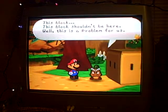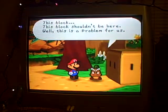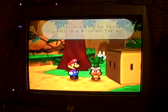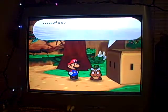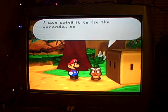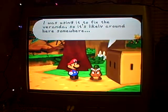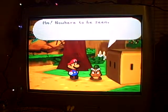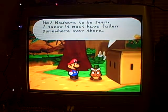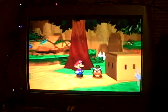He doesn't sound like his back is really hurting that much. This block should be here — well, this is probably for us. A hammer, of course. Where'd it go? You think it depends... to fix the veranda, so it's like around here somewhere. Hmm, no, nowhere to be seen. I guess I have to find it somewhere — it's falling over there somewhere. Mario, you better look for it.